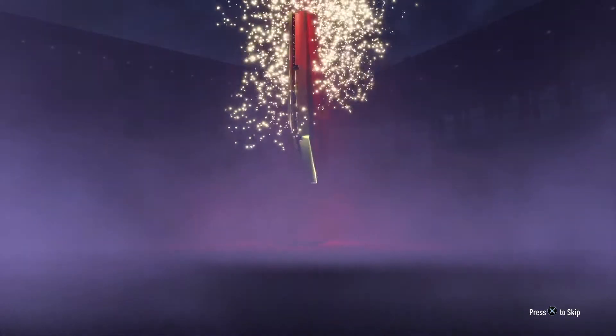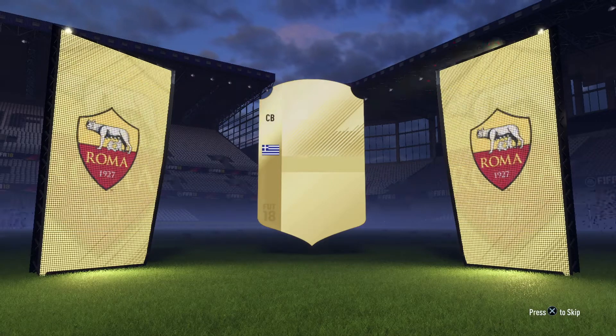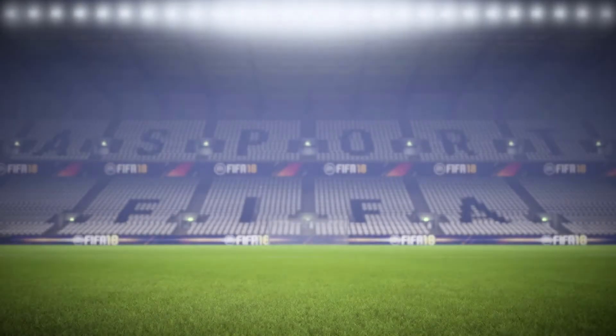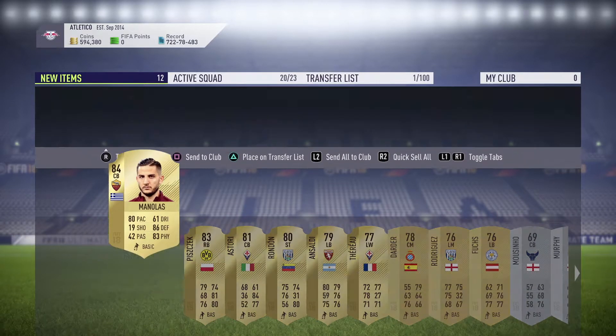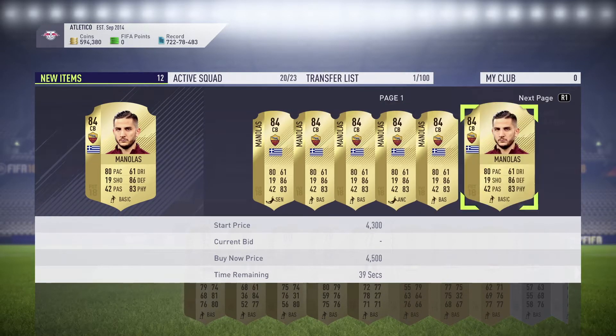Last pack, last hope — and we do get a board! That looks really nice with the Valentine players. I think it's Manolas, 84-rated Manolas! If I sell everything from this pack including him, I think I'll make back the coins spent. We also get an 83-rated player — let me check how much he's going for, maybe around 4k or so.